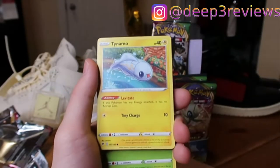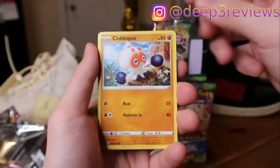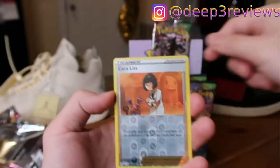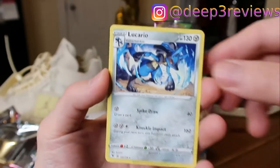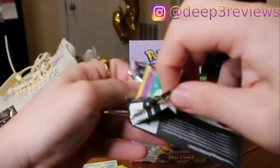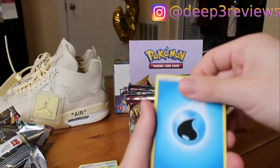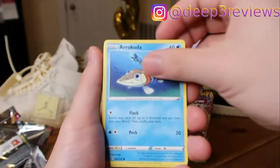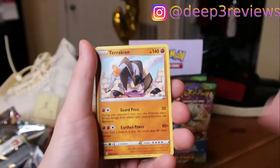Next pack, we don't stop — there's too many to stop. Water Energy, Trumbeak, Sableye, Dewpider, Cottonee, Arrokuda, Nincada, Pikipek, Purrloin, Pikipek Reverse. And at the end we have a Terrakion. Maybe all the excitement is at the end of the video so you guys have to watch all of it — I don't plan these things out.